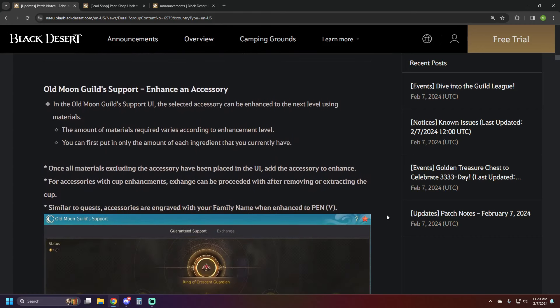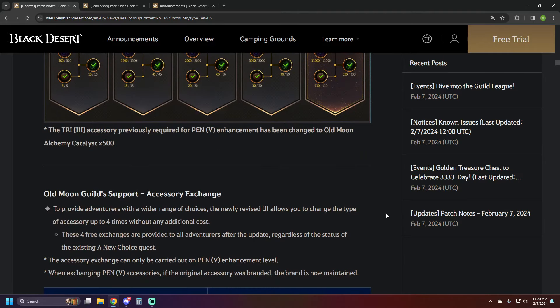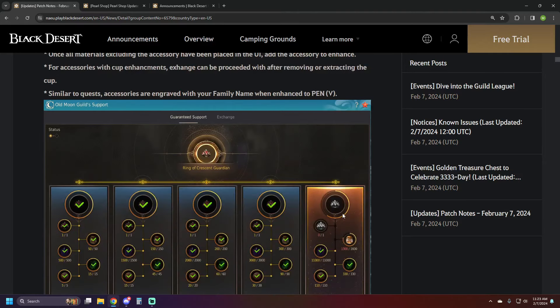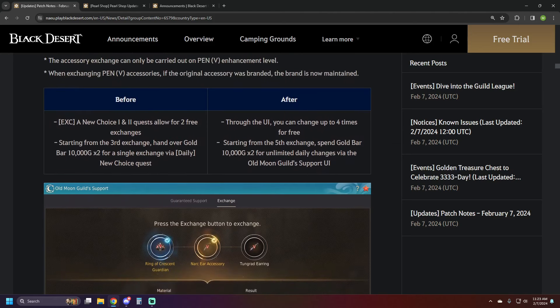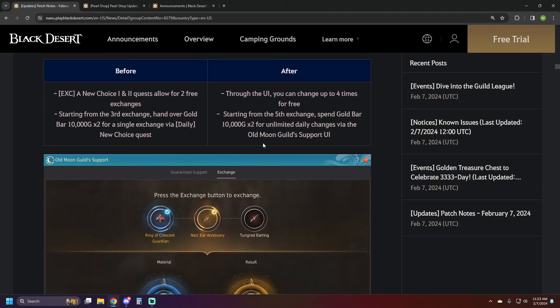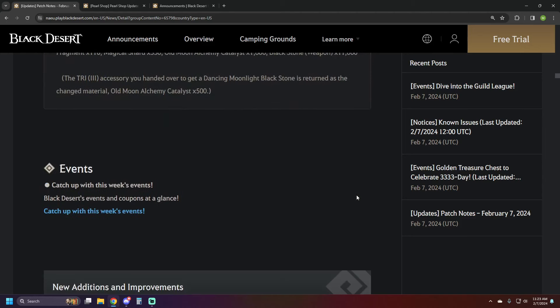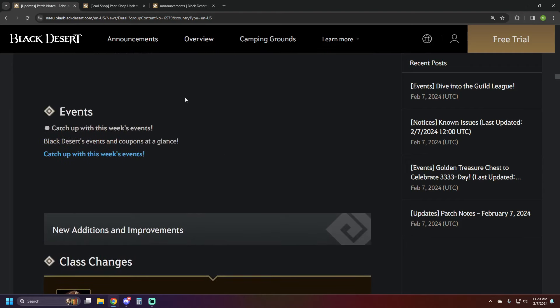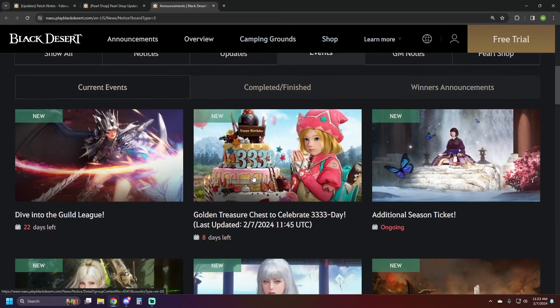If you did the first one forever ago you can now do the second one. As far as it being unlimited swaps — it's actually four times free. You can swap to a different accessory up to four times for free. After that, the fifth exchange and above is going to cost you around 200 million in gold bars to swap. So go forward, enjoy your PENs, and let's move over to events.